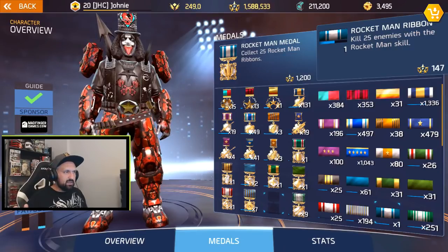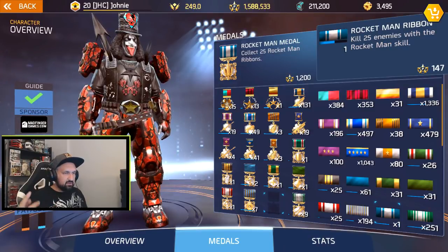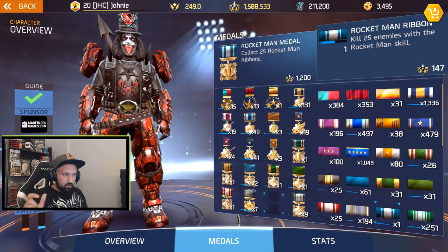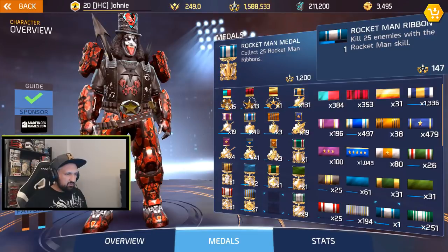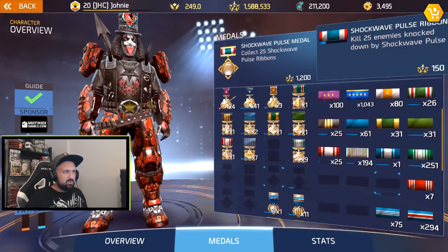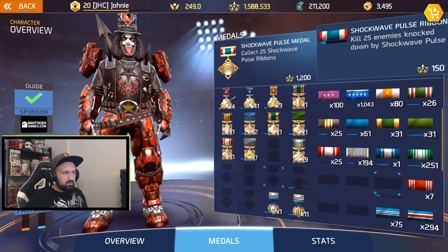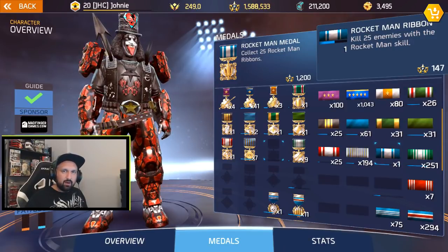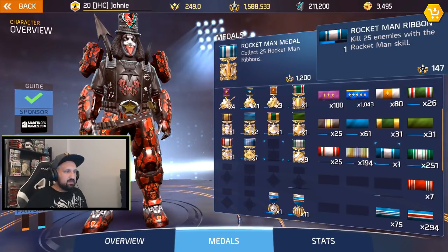This is the first page of the metals and ribbons. I've got all the different ribbons at least once, but I'll need to keep working on Rocket Man — I need 24 more. The blue bar for progression still looks the same, so maybe I need to relog to see the update. The Shockwave ribbon is still pretty low, so I'm not sure what's going on.